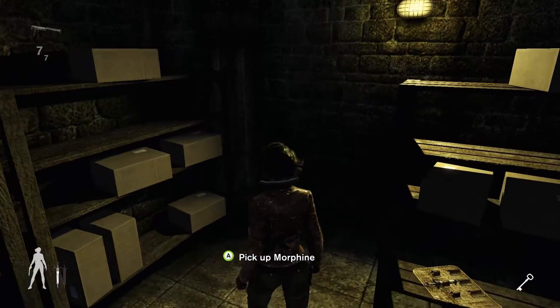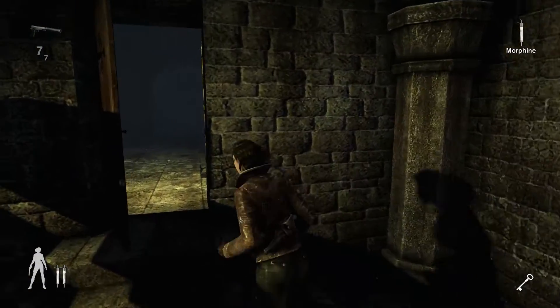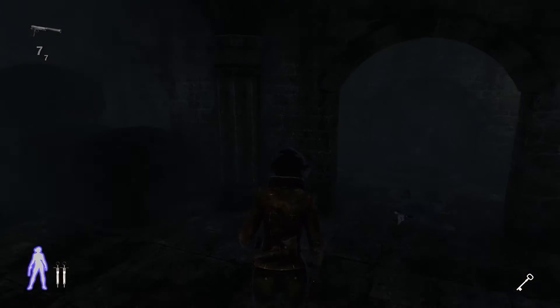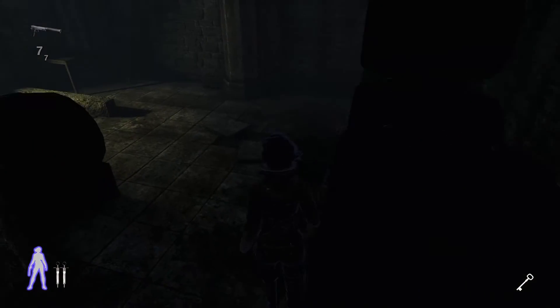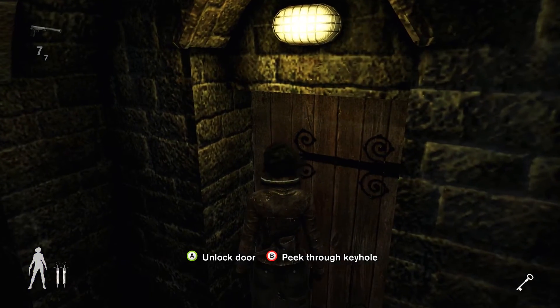The reason why I made the trouble to come here is because we have some morphine and some medkits. The key to this door is on that guard we took out earlier, so if you haven't picked it up, it's there.